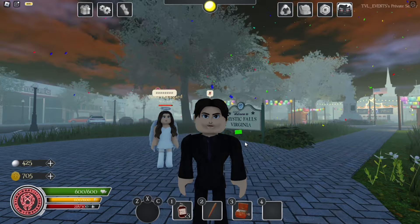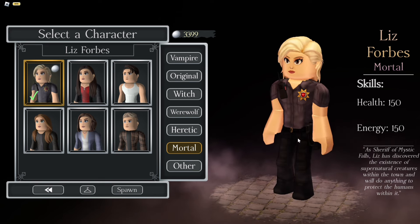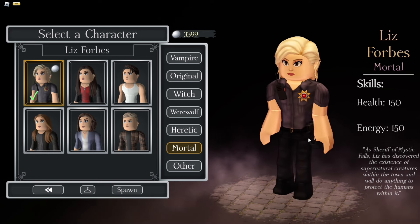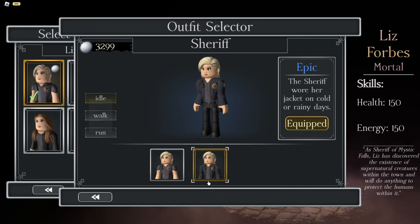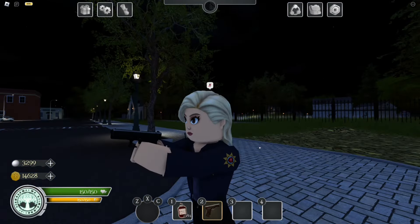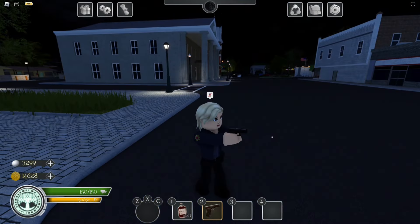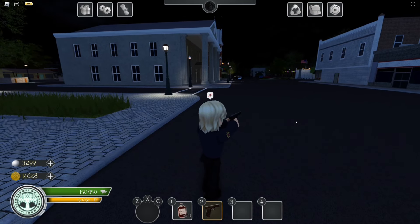Then we have Liz Forbes, a 200 moonstone character with two really cute outfits. When you spawn as her, she has her very own weapon — a pistol with six rounds of ammunition. It has unlimited ammo, but every time you shoot six times you have to reload and then get six bullets again. It's a pretty cool addition to Liz.